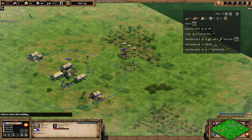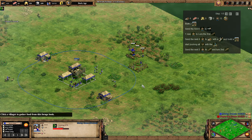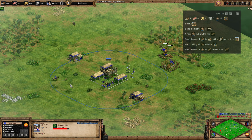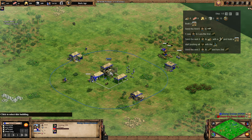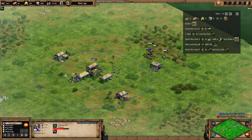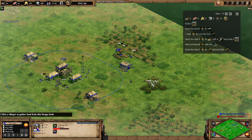Now we've got four in wood, we're going to start adding two more villagers onto the boar. The second villager that comes out is going to lure the first boar — just do it when you see fit. We've got that second boar coming in. We're still pushing the deer — I've got eight on deer at the moment, six of them will come off and go onto the boar, so we'll leave two on deer. We're now going to send six villagers over to the berries, and we'll make a house when we need to.